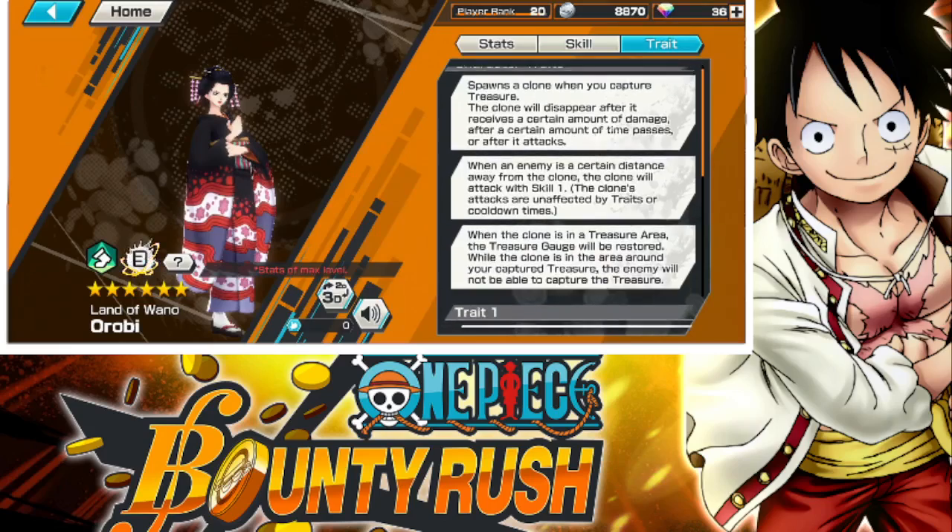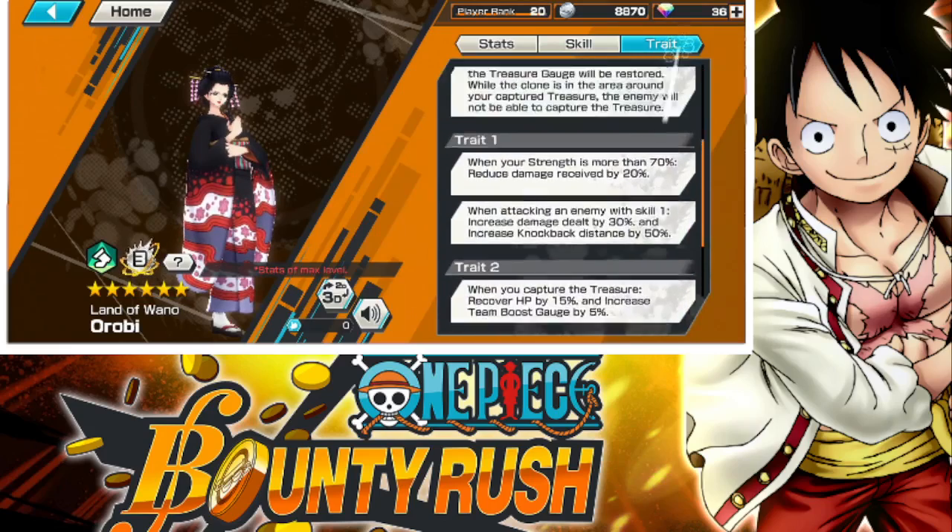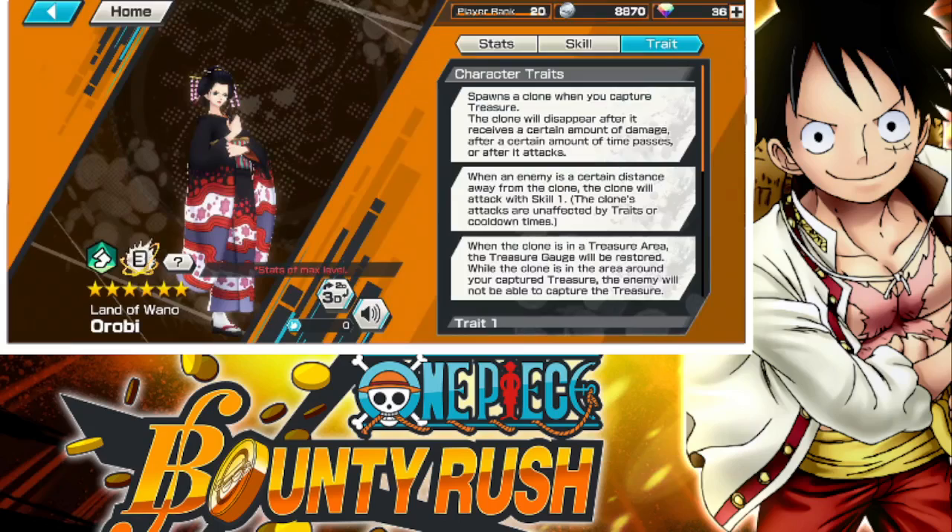Let's look at our traits. It spawns a clone when you capture treasure. The clone will disappear after it receives a certain amount of damage, after a certain amount of time passive, or after the attacks. That actually seems pretty cool. Onami can make a mirage — not a clone, well technically a clone — but she can make a mirage. Robin actually has a clone that can actually fight. That's actually interesting. I guess that's why her art looks like that — there's a clone right there.